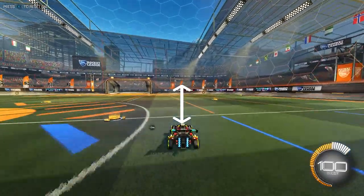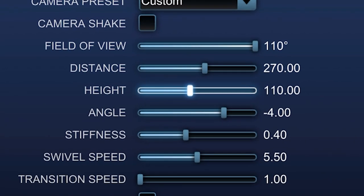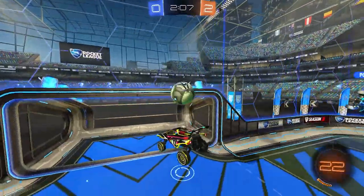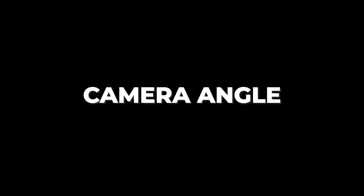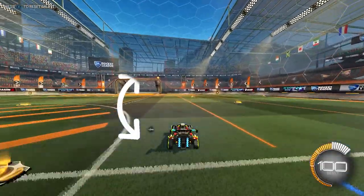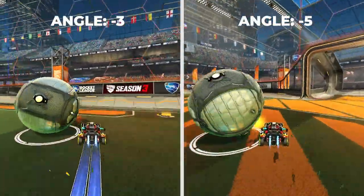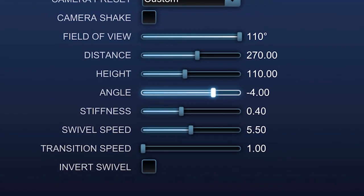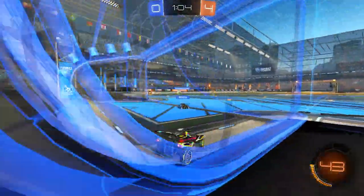Height controls how high the camera is above your car. The main goal is to have a clear view of both your car and the field. You want to have this between 90 and 110, though it's a little more up to personal preference than FOV and distance. Camera angle changes the angle at which your camera points toward your car — most players agree that an angle of negative 3 to negative 5 is standard. Most pros have it around negative 3, but I personally prefer negative 4.